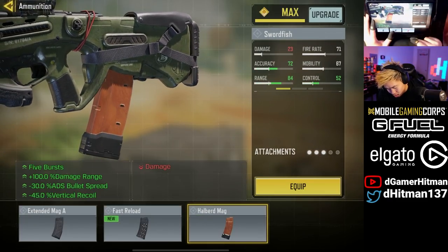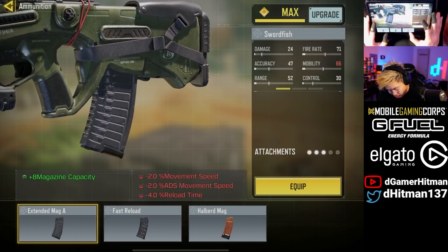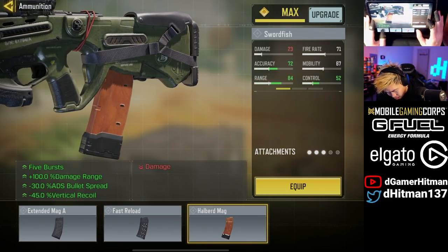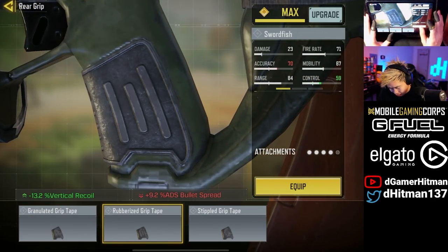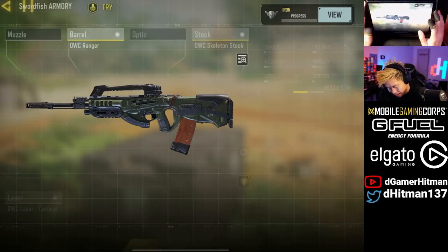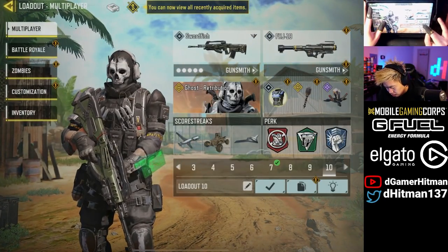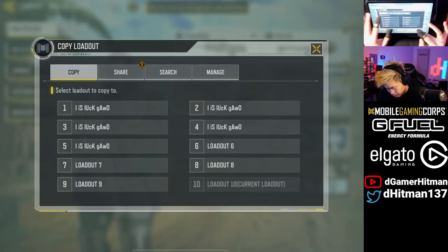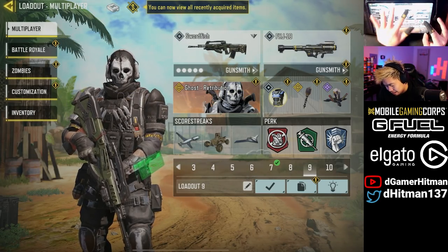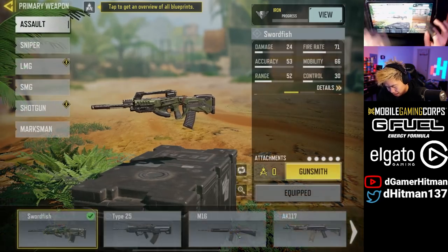This is what we're looking at — the five-burst gun. We can have the extended mag, the fast reload, and we have the High Halberds mag which gives you no recoil essentially, more damage, but you lose damage range. And then we have the rear grip — you can actually go with the River Rise depending on the build. Maybe you can play around with different builds just to see how you want to play. We'll do granulated for now. Extended mag adds eight, so we'll keep that in mind.